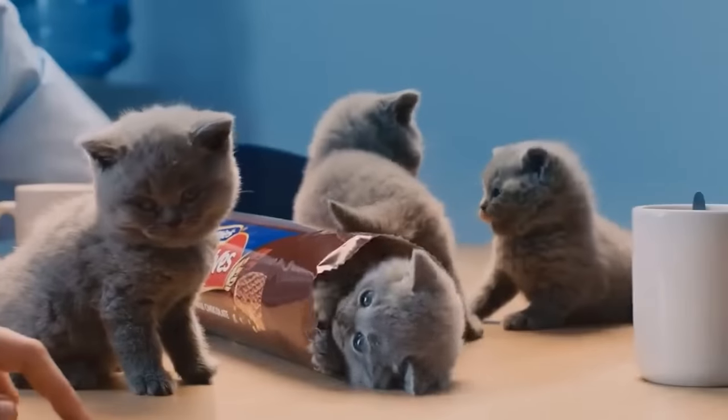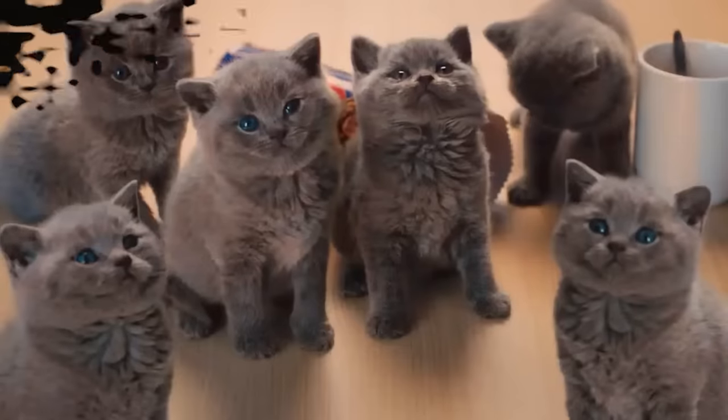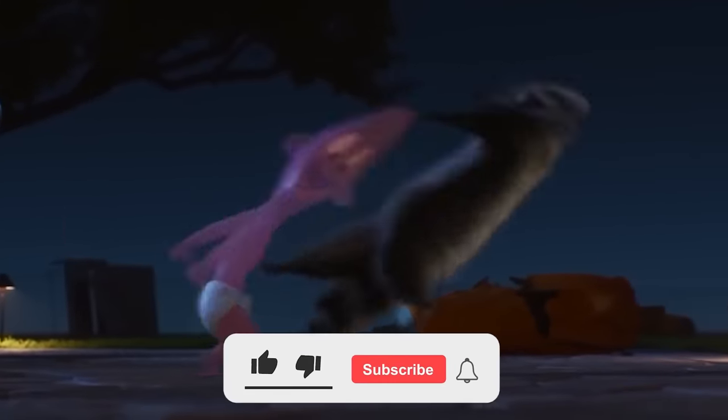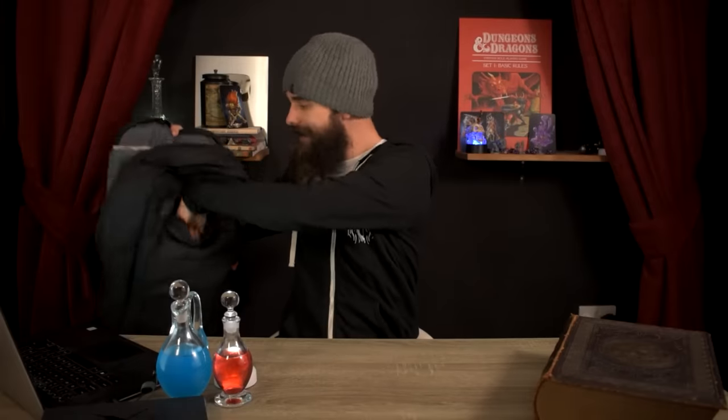Bag of Tricks. Do you remember that advert where kittens came out of biscuits? Well, this item is basically that, but instead of kittens, it's a weasel that tears off your face. It's a normal-looking bag made from either grey, rust, or tan cloth, and it's empty. However, as an action, you can put your hand in and pull out a fuzzy object and throw it up to 20 feet. When it lands, the fuzzy object turns into a beast that you can command as a bonus action.